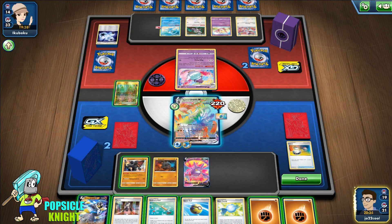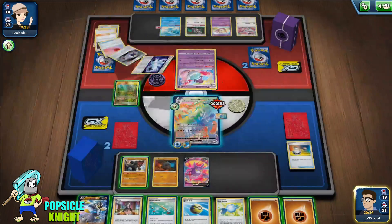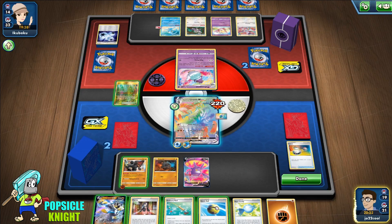One more hit and that's going to be it. They have a few more energy cards. Let me put that energy on Colossal — if we're able to attack with Colossal we can get one prize.